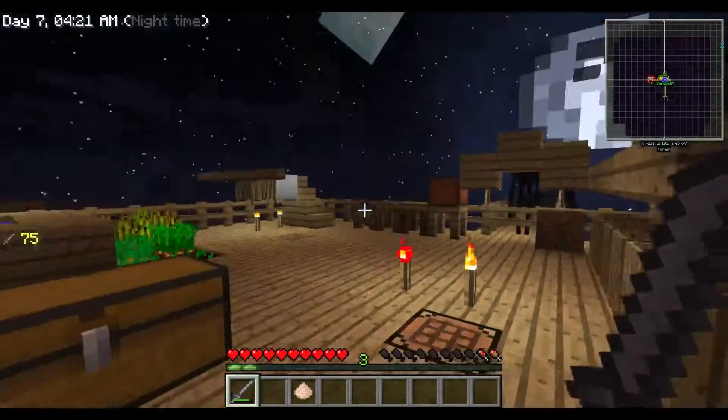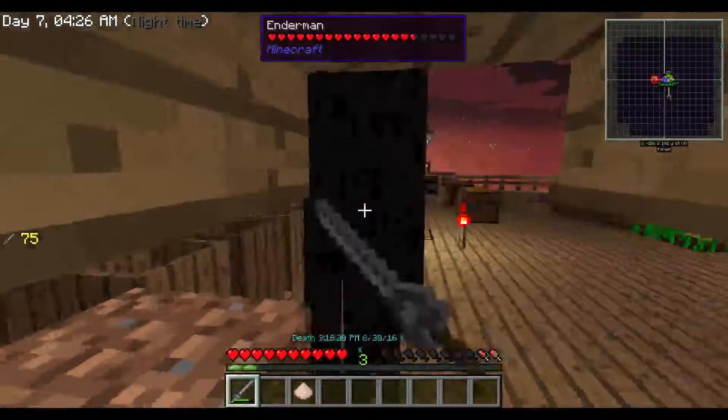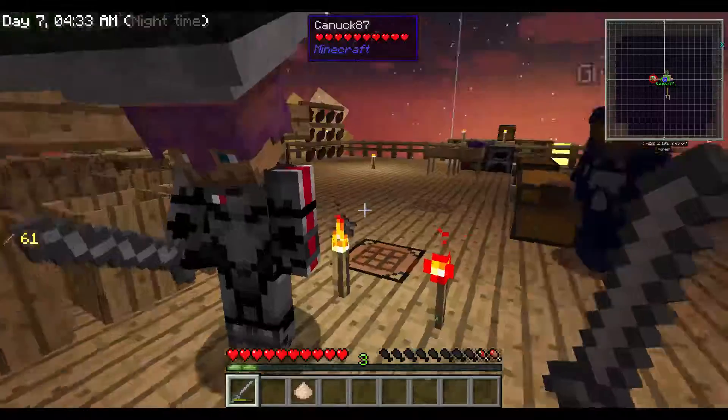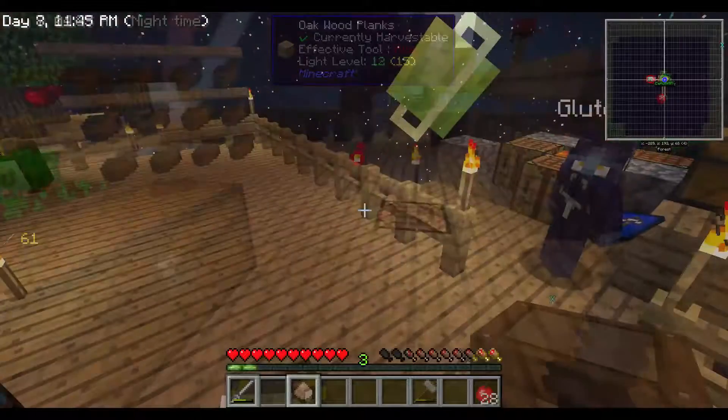We can get an ender pearl and it saves us like ten redstone. Okay, I got him! Oh he disappeared. Oh oh — I got him, I got him! We got it — cannot, got it. But that's fine, I'll use it. Do not use it. Did you get an ender pearl? Yeah I did, come on!